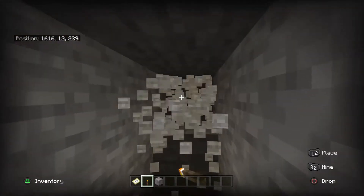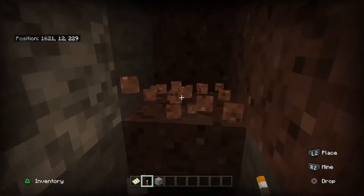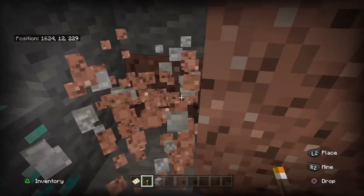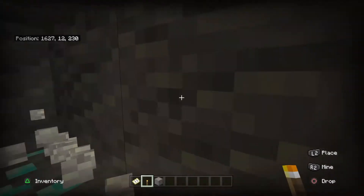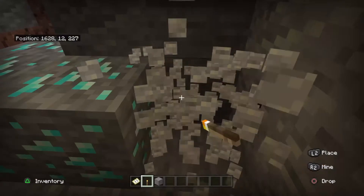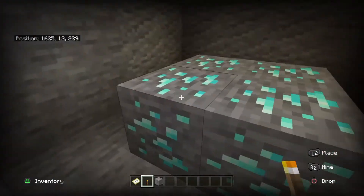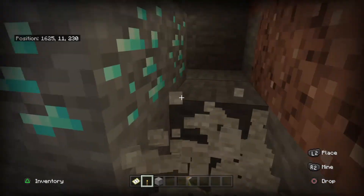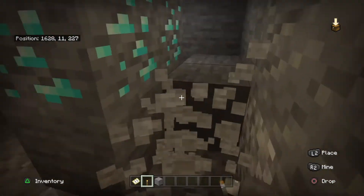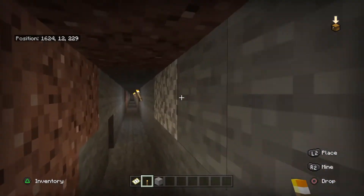I'm definitely starting to think it's just because of creative mode — oh, nope, nevermind, okay here we go! So we got — yeah, and when you find diamonds always mine around them. That's like a day one rule, because you will find diamonds just over nothing but lava. Here we go, let's see how much we got. I broke one, so technically we got four diamonds right there.